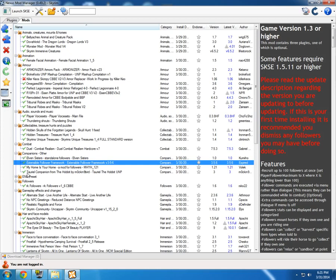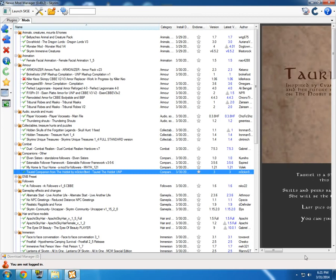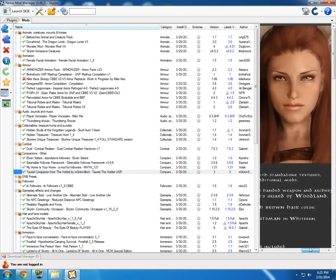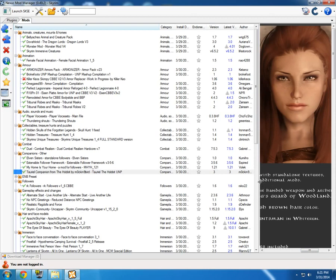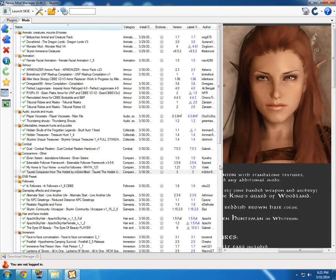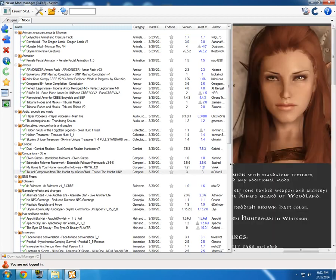I have the Tauriel companion from The Hobbit. She's so pretty and awesome — I just had to download the mod. I'll show her in-game. She's actually very funny, always talking and doing stuff. If you go somewhere and wait, she'll sit down on a chair or start cooking something. She just brings more life to the game.